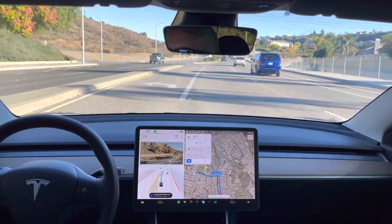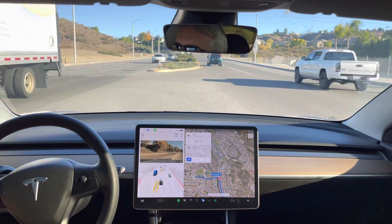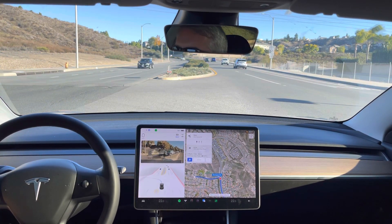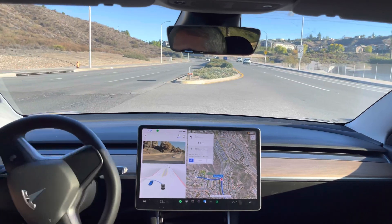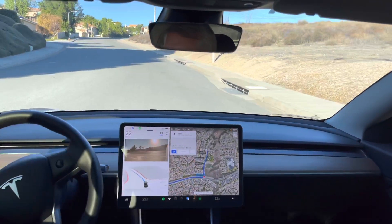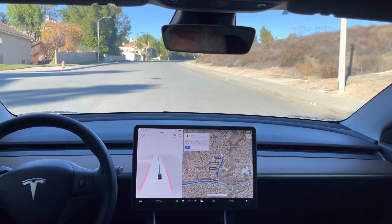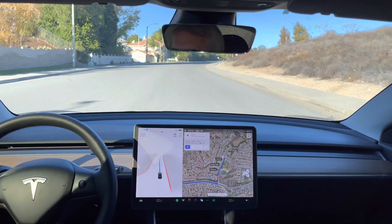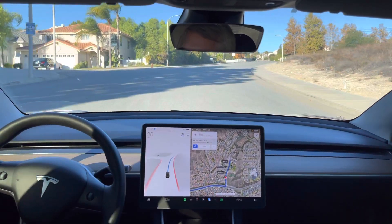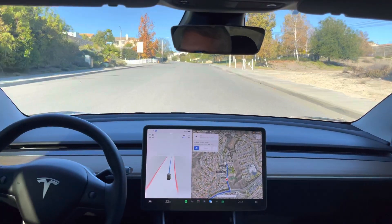Let's see how it handles this uncontrolled left with some traffic — it's been doing really good here. And there we go — looks like it's gonna go, and nice uncontrolled left. That's test loop one with FSD Beta 10.69.3.1. Overall not too bad — it fixed that one issue with the navigation layer and trying to get over to the left too soon, but unfortunately the right turn is still not doing that quite as efficiently as it could.